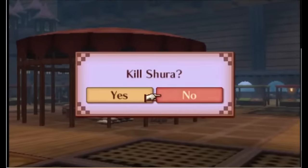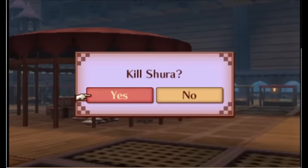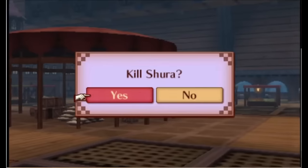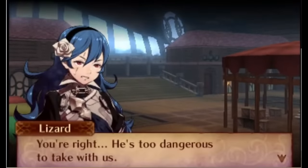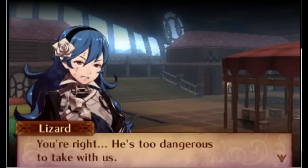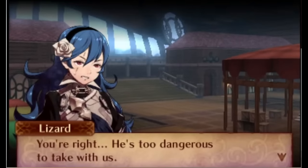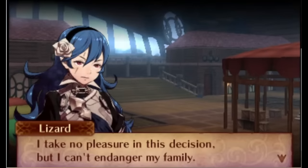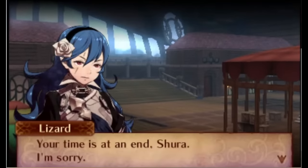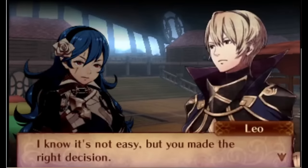Beyond being funny that it is an option to kill this man for his boots, I think it is a pretty interesting choice. Shura has solid stats and is very helpful in some of the upcoming maps, but he's not uniquely good. I would recommend taking Shura if you don't feel like you have great combat units or if you're worried about ninjas in upcoming maps, but if you feel like your team is already cooking, I would just take the boots and make your current team that much stronger. I would definitely recommend recruiting Shura on your first playthrough though, because it's difficult to be sure your team is good enough if you haven't played before. Narratively I think this recruitment is kinda whack, but mechanically I think the choice is cool.